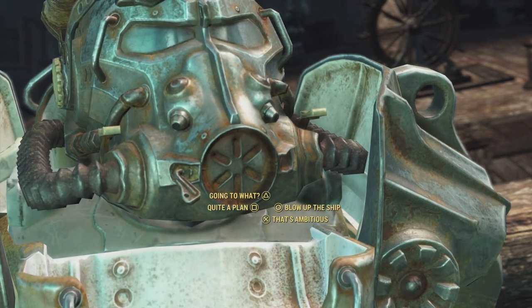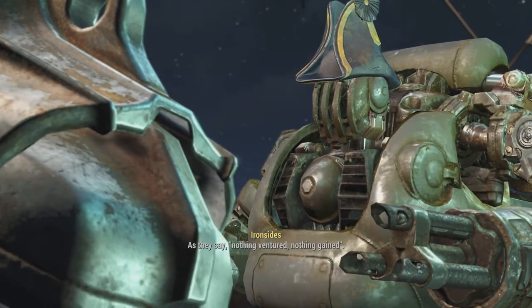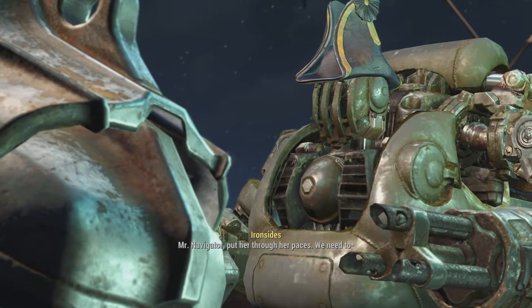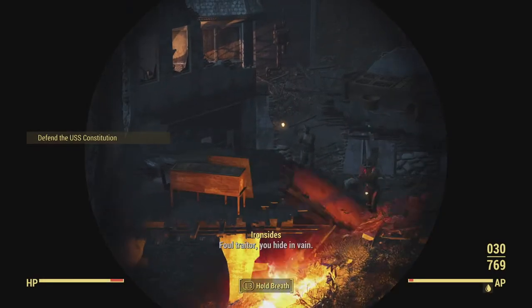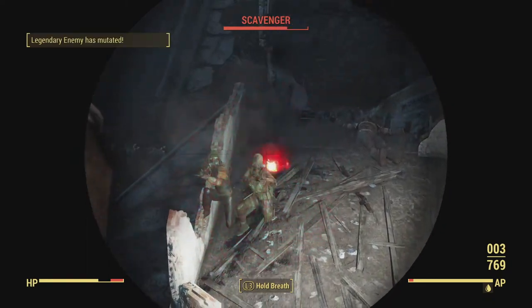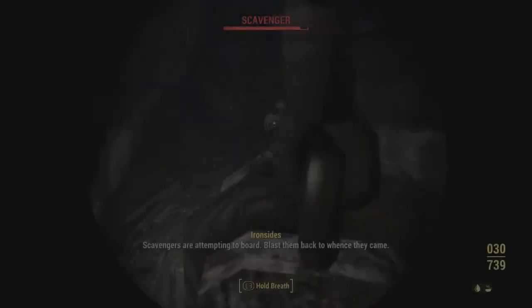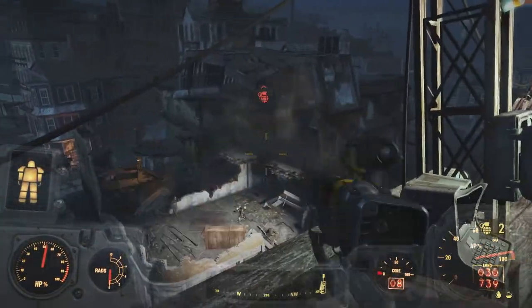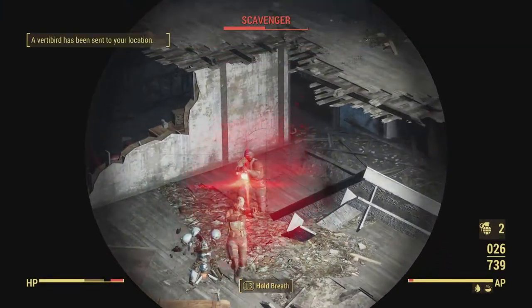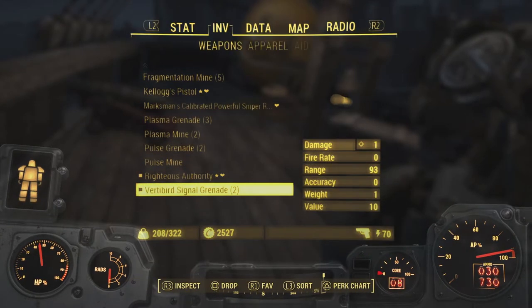That sounds like a really cool plan but I'm wondering if this is even feasible. Nothing ventured nothing gained, Mr. Navigator — put her through her paces! Then we're being attacked again. I have plenty of ammo. There was a legendary enemy — I should probably heal. I'm healing very very slowly. There are legendary scavengers all over the place. Don't throw grenades! I think I accidentally tossed a vertebrate signal grenade — that's probably not good.